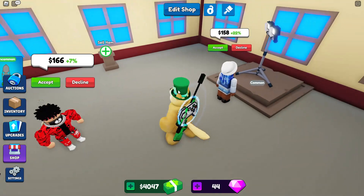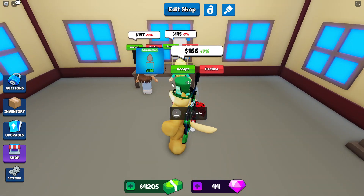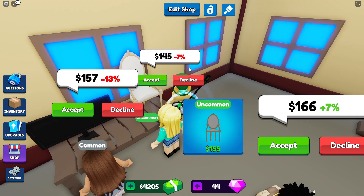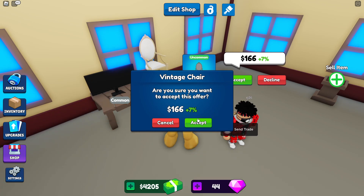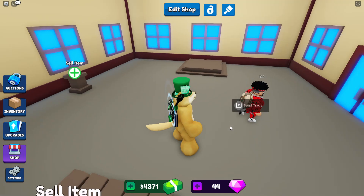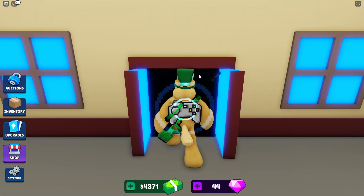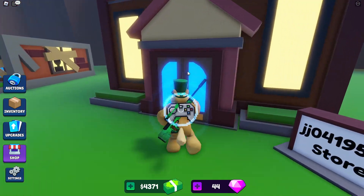Let's see what people want to buy here. This person apparently wants to give me an offer for the chair. Wait — send trade? That's an actual player! Wait, you can just buy stuff from people's shops directly? I didn't know that! Wait, can I buy stuff from people here?